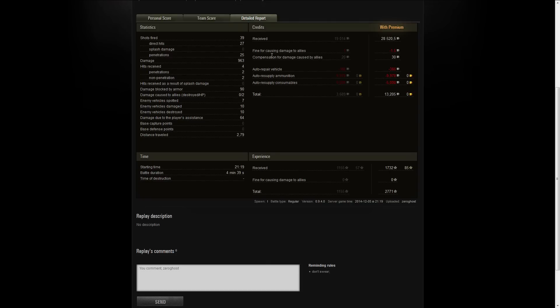He also got 30 credits compensation for being hit by allies — what a round! Repair bill is pretty cheap. Ammo is pretty expensive, and he used a consumable — a full 5k, which kind of crapped out his profit. Without the premium ammo it would have probably been about 9k more profit, but still, 13,423 credits — it's not bad, not horrible, not great, but not bad. Experience, on the other hand, was pretty damn good.